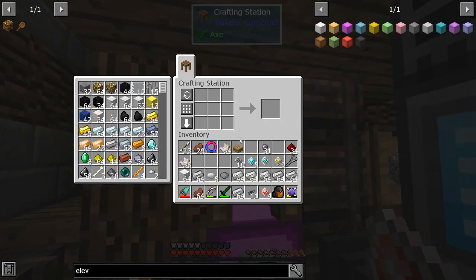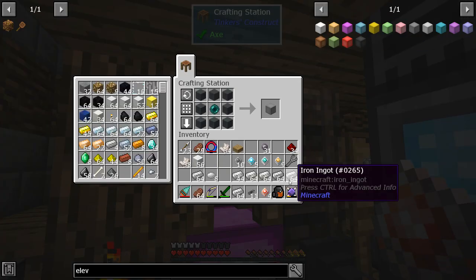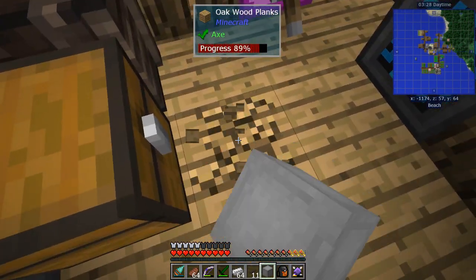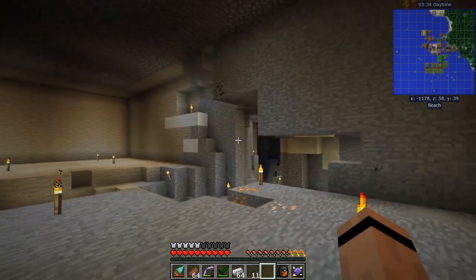Sometimes messing around in JEI is easier. Eight of those planks, then up at the table — gray elevator. I've got one ender pearl left, that's my last one again. Let's beat the floor right here, put the elevator in, and go down — because this is the new base, this is where we're moving.